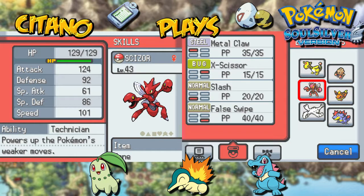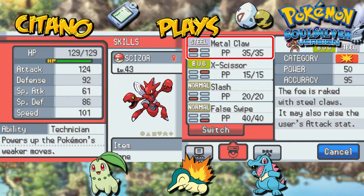So again — Metal Coat and trade with a friend or someone else, and you get a Scizor. Scizor has the Technician ability, which is really nice. Basically what Technician does is power up a Pokemon's weaker moves. A weaker move is a move that has a base power of 60 or below — those moves will increase by 50%. For example, Scizor's Metal Claw has a power of 50, and when used by Scizor its power becomes 75 instead.